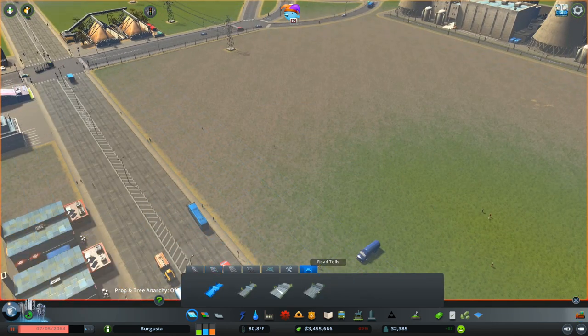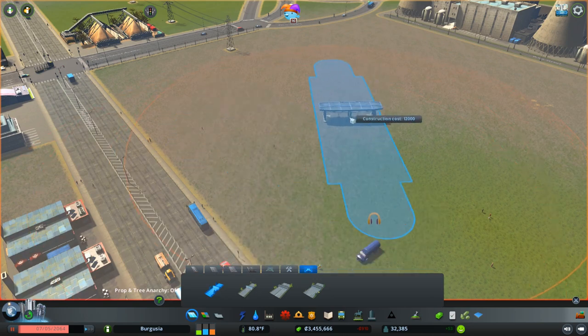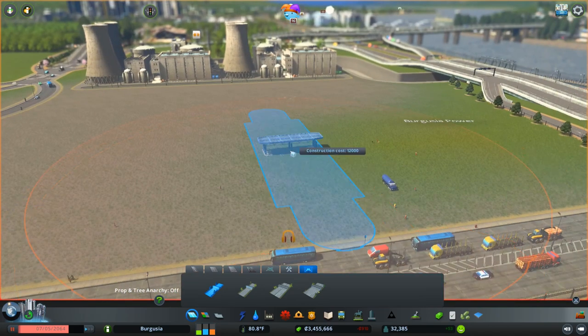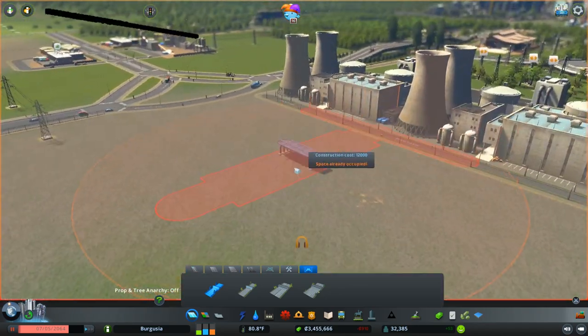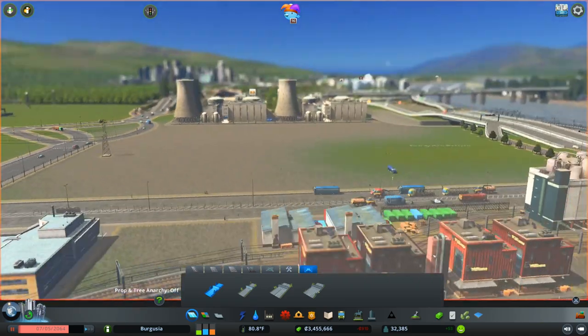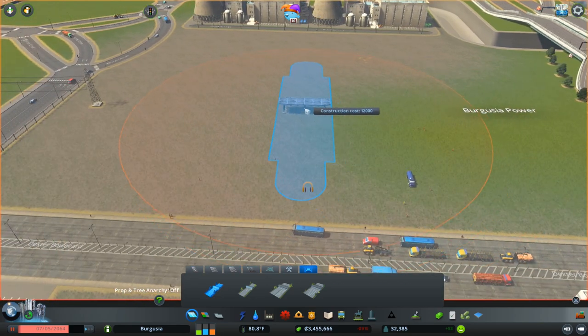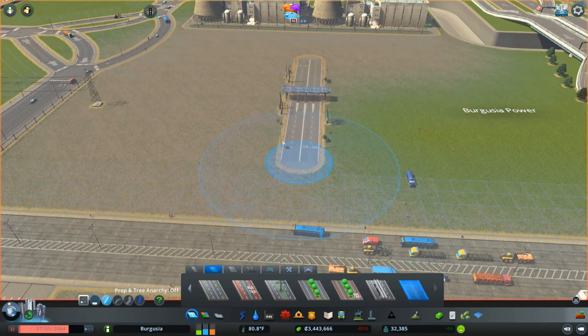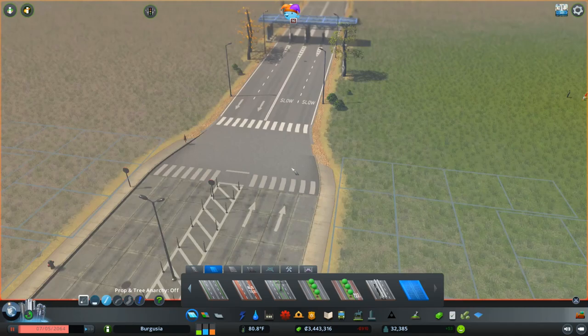One thing we can do is go ahead and grab a toll road. Obviously these things will charge people for getting in and out of our industry area, which might be a little bit cruel and exploitative — but these things function really nicely as kind of security gates. You can imagine that to get into a nuclear complex in real life, these things are mega secure — you cannot just walk into them for a good reason, because they're highly dangerous if placed in the wrong hands. I think I'm going to go for a nice central placement here — I don't think that's a bad result.